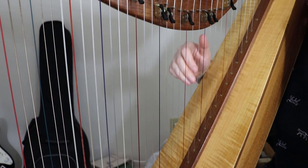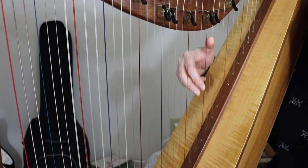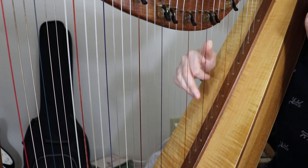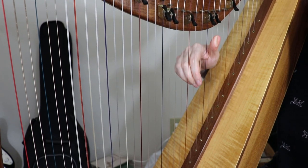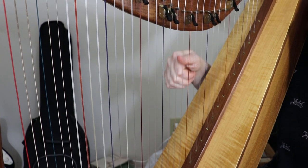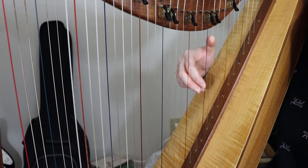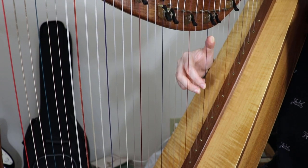Let's back up and just do that beginning B phrase again. We start with three, two, one on E, F, G. Thumb to A. One, two, one, three. Now we start with that first B section phrase again, starting on E, F, G.